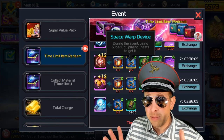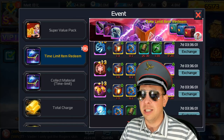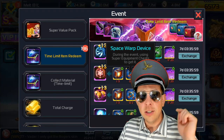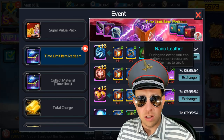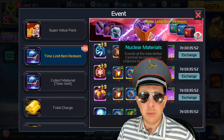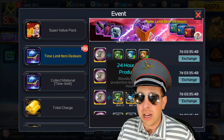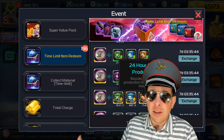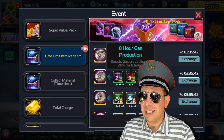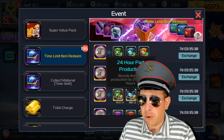I don't need the space warp devices — I hear it's 150 super equipment chests, but I'm not sure. Check in the description below for how many space warp devices from super equipment chests you need. The anti-matter is from monsters on the map, nano-matter is from farming, and nuclear materials are from spinning the wheel. Spinning the wheel gives you the 8-hour and 24-hour production parts.